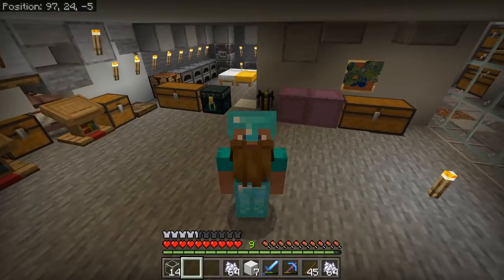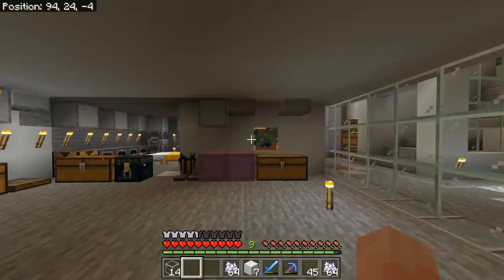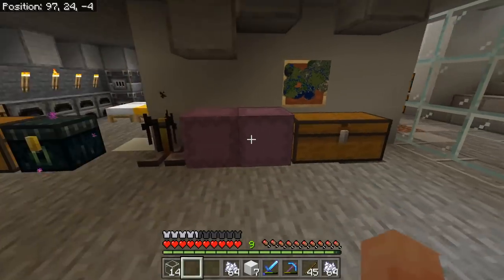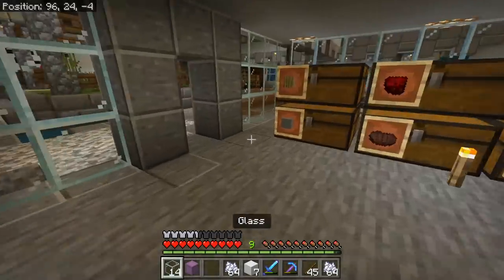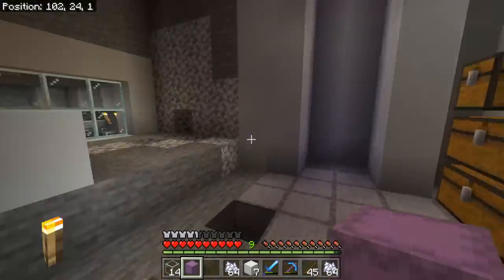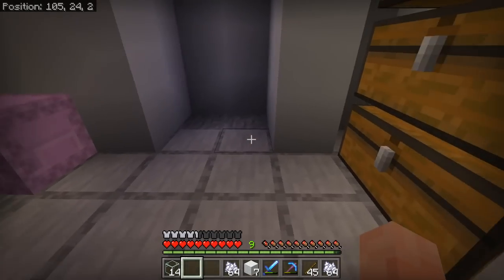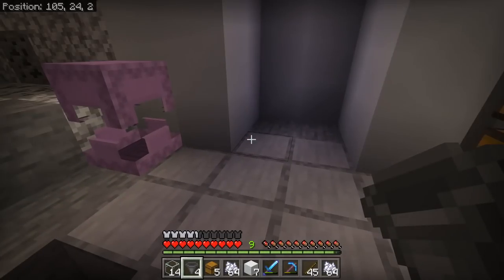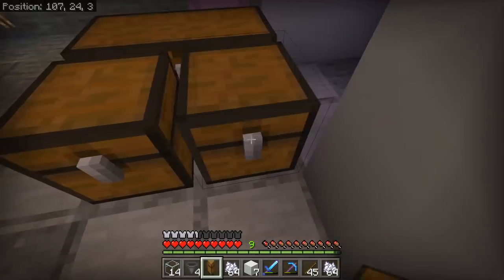The time-consuming bit is going to be moving the villagers, but right now what we can do is get on to our kill chamber. As far as the materials list goes, I'm going to put a list in the description below - it's going to be a lot easier and save a lot of time. First off the bat, what you're going to need to do is grab four hoppers and four chests.